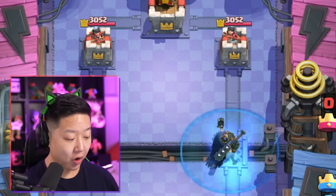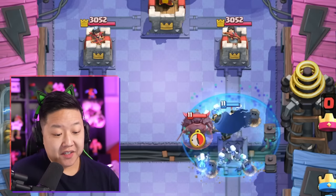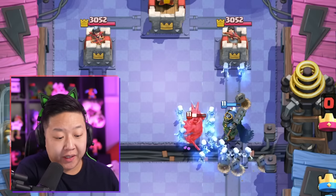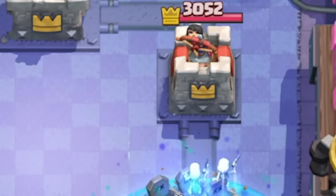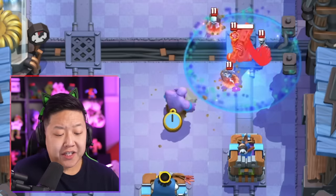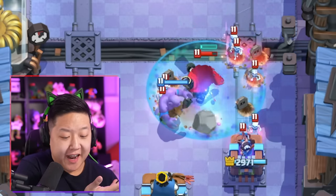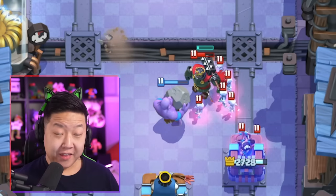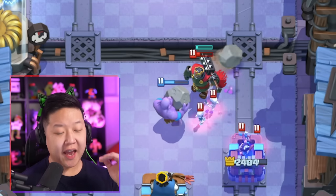That's how you play Skeleton King — with the 30 Elixir push when they don't defend. If you've got a full bar, sometimes an early cast is very worth it because the front Skeletons might connect, or maybe they try to defend with a Pekka and your Skeletons tank through that and foil their plan. Even two Skeletons alone would still be 600 damage. Skeleton King is still tanking, the Skeletons connect, and that's the devastation of this card. Early cast is okay.